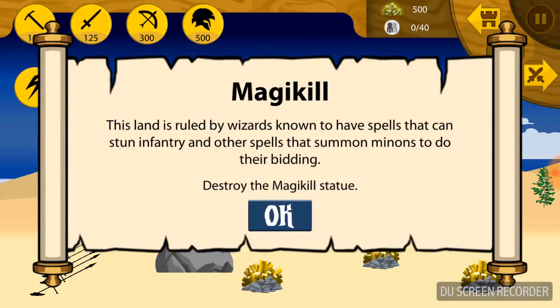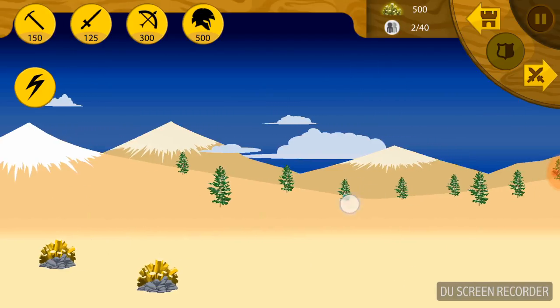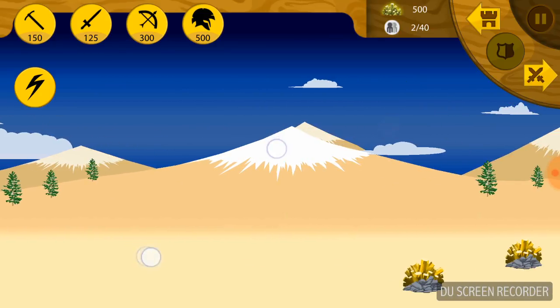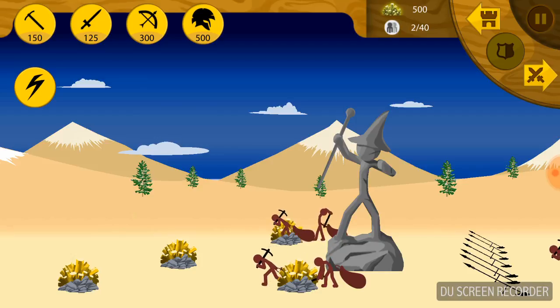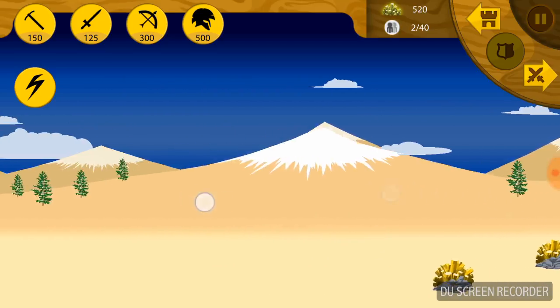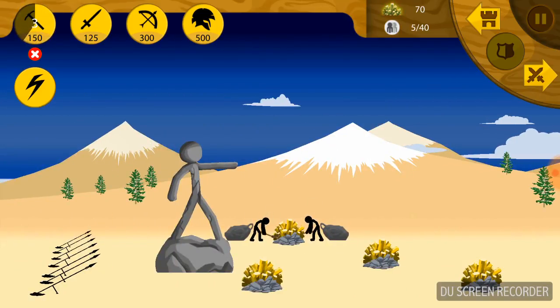Okay, this land is ruled by wizards known to have spells that can stun infantry, and other spells that summon minions to do their bidding. Destroy the magical statue — that's a pretty simple objective for us here today.